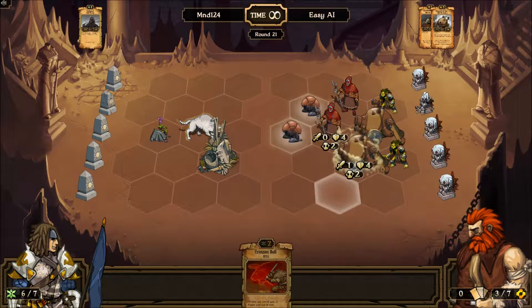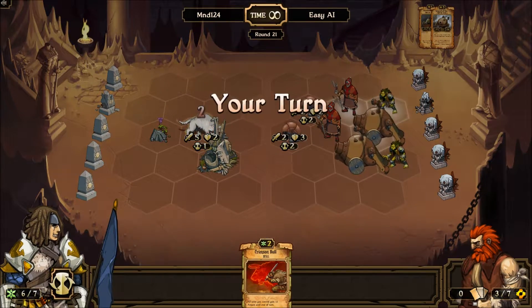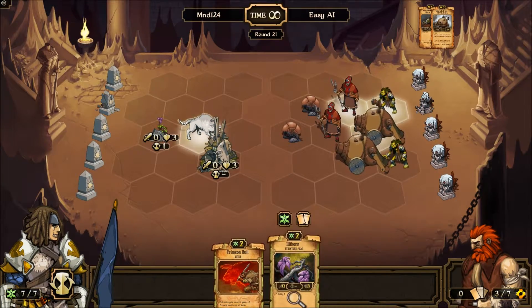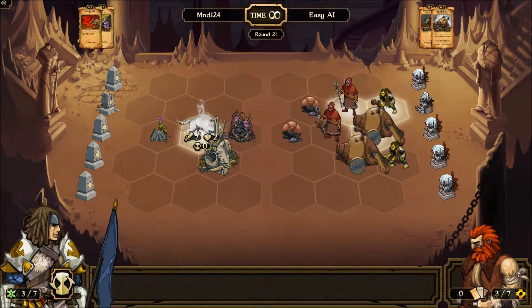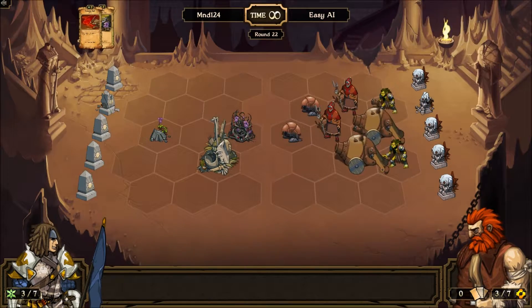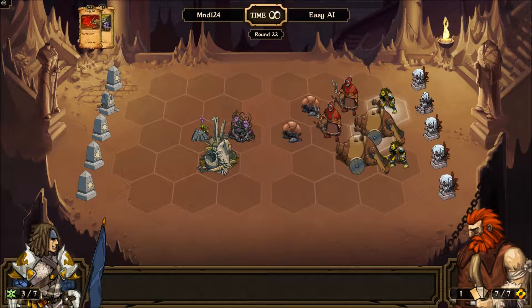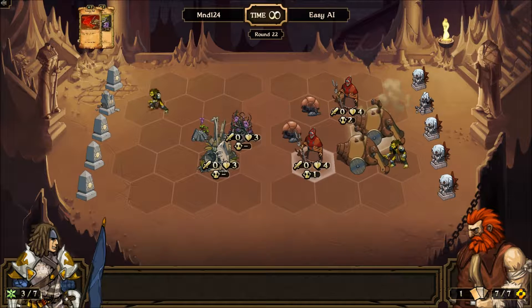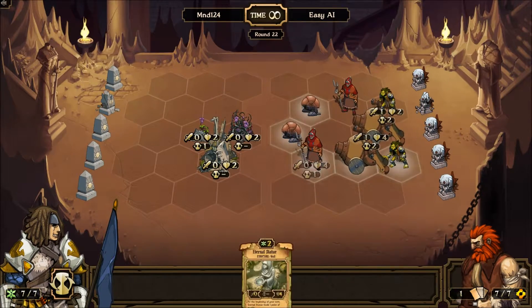I need that item. Hopefully my guy will live here — and if not, that will be a big pain. I knew the Ember Bonds are still active — why did I do that? That was a stupid move. I just wasted the Great Wolf and my structures are all being destroyed.